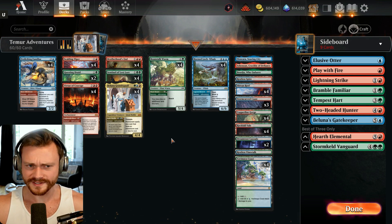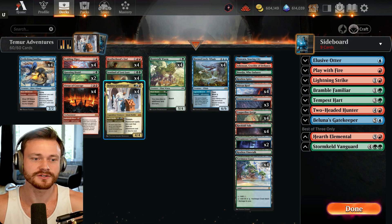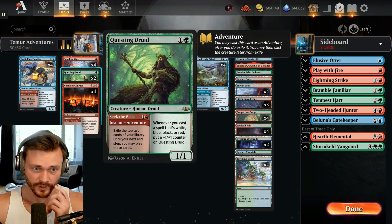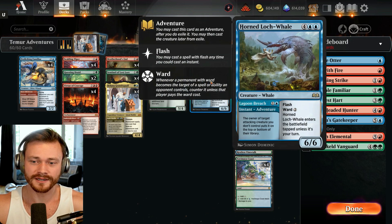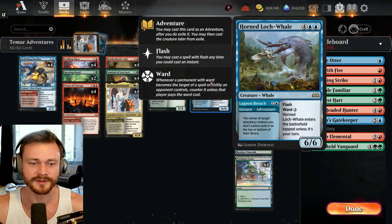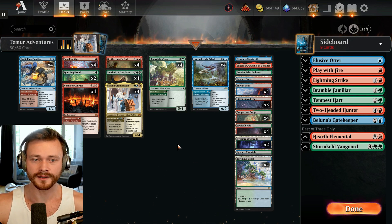Number one, the curve is always going to be very good because of the adventure mechanic. You will always have something to do on two — you got the Viper to bounce something on two, Questing Druid to drop a two-mana one that grows every turn, deal two damage to anything on two. You can also just ramp or save back the Horn-Locked Whale to essentially bounce your opponent's creature, put it on the top or bottom of the library. So you're always going to have things to do early.